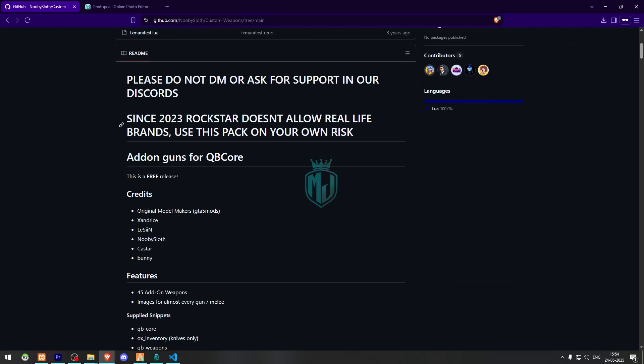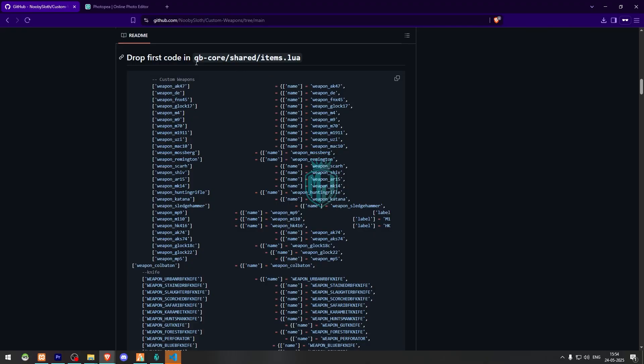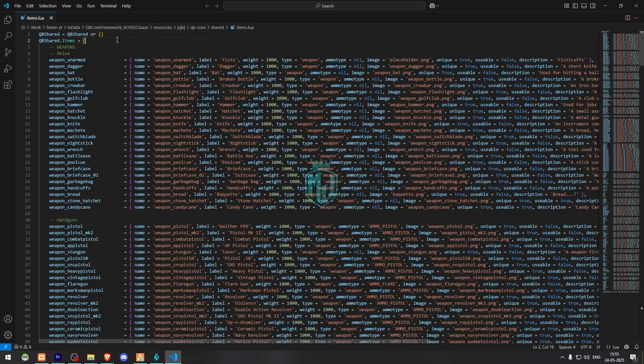This section is for ox_inventory, and when you scroll down you will see the same entries for QB Core. We need to copy it from there and add it right here into the items.lua file.